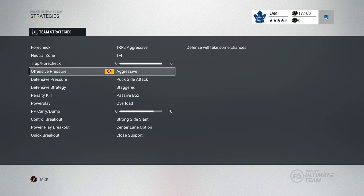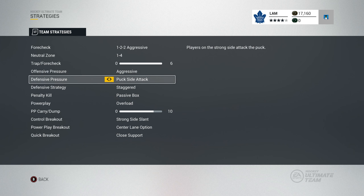Offensive pressure is on aggressive. I did have it on full attack before but I felt like the offense was just forechecking way too hard and biting on every play, so putting it on aggressive was a nicer, even balance between defense and offense. Defensive pressure is on puck side attack — I'm going to show you guys an in-game example of how to actually use that.